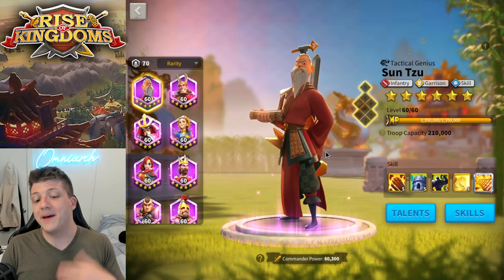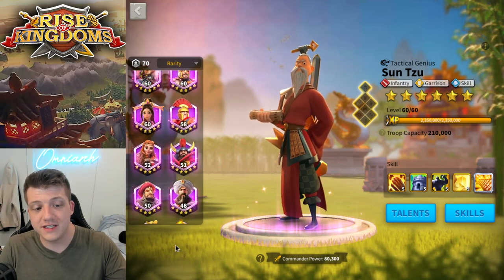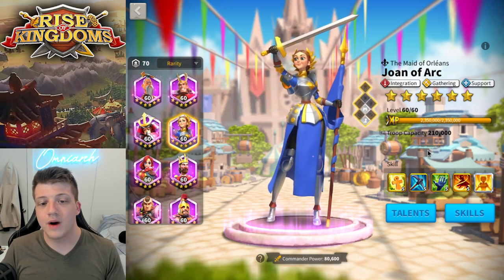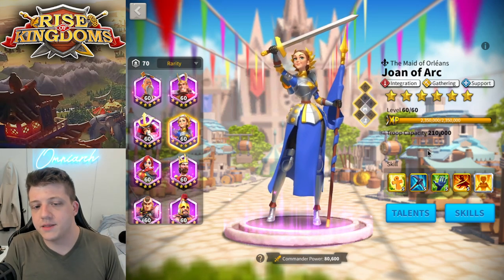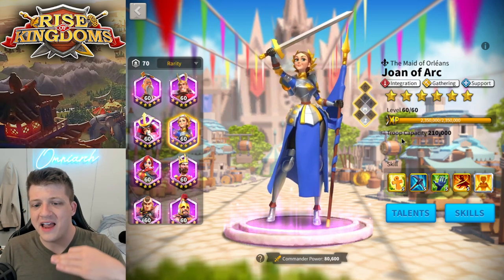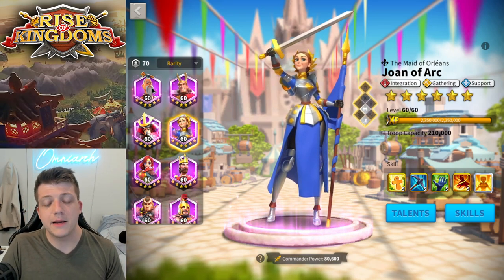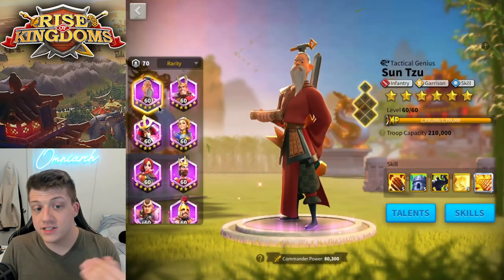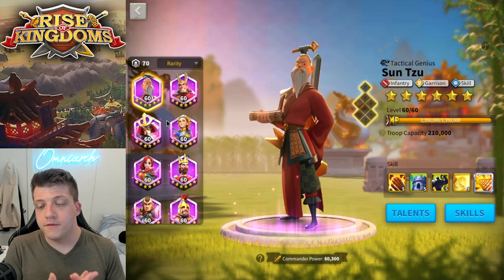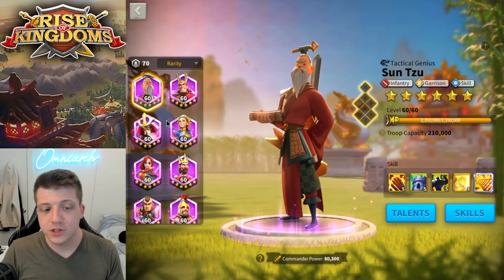I think there are some pretty obvious candidates. Sun Tzu is a very obvious choice as a new prime commander. Again, this is based on my assumption that they wouldn't go through all the work of redesigning and adding a new element to the icon formula they've used since the game existed. I also think Joan of Arc would make a lot of sense for a prime version. These are well known as some of the most powerful epic commanders and fan favorites in the game. If somebody downloads Rise of Kingdoms for the first time, at least here in the United States, people will know the names Joan of Arc and Sun Tzu.